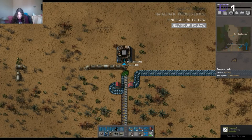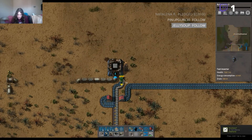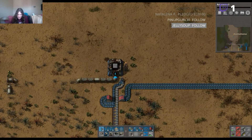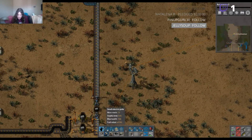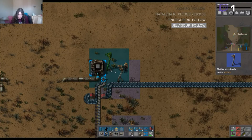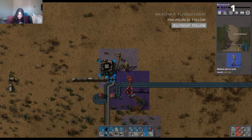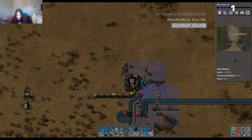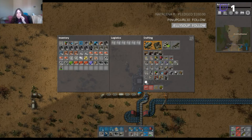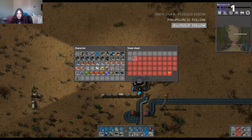And then we do something like this — there we go. Now it should be as simple as taking these and loading them into a box, because that's what we're going to be doing with them. Put them in a box like so. That can be limited to like four slots.